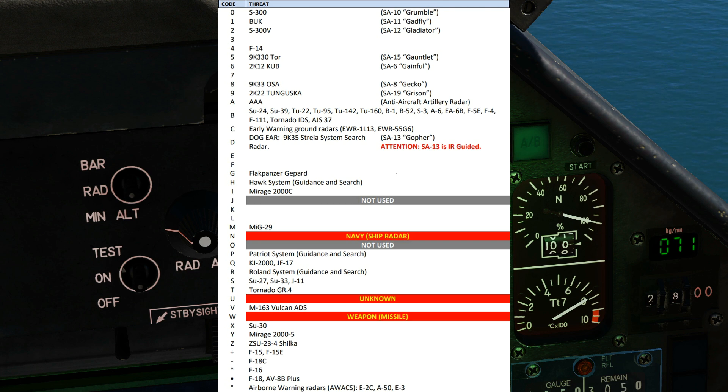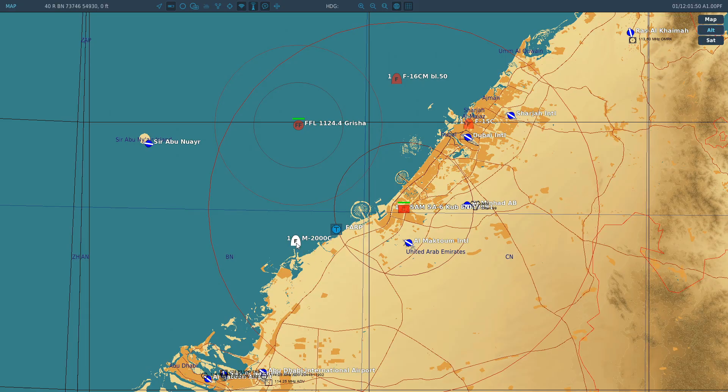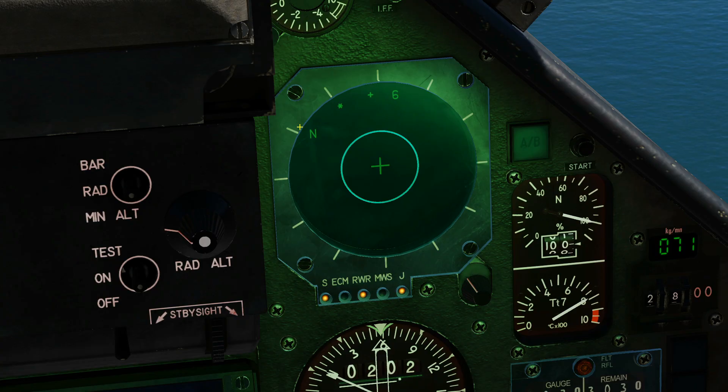I'll now show on screen the list of icons — you can freeze that and store it if you want. We can see we've got an SA-6, an F-15, an F-16, and a naval unit radar. To confirm: there's our Mirage, the SA-6, F-15, F-16, and naval unit. The display does not show distance or signal strength at all, but it does show the bearing — so pretty much to our 12 o'clock is the F-15, slightly right the SA-6, further left at 11 o'clock the F-16, and 10 o'clock the naval unit.